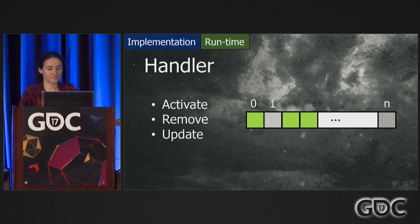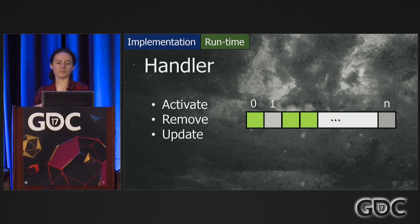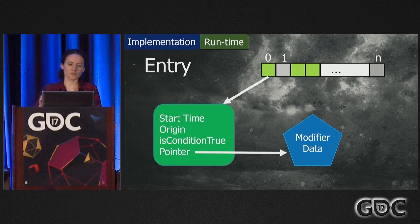Now let's see what happens at runtime. The handler's job is to handle requests to activate new modifiers. Once a new modifier is activated, it makes an entry for it in its list of entries and updates all of those entries. At the update, it checks if the conditions of the modifier are true, and it also checks the duration — when the duration expires, it removes that modifier.